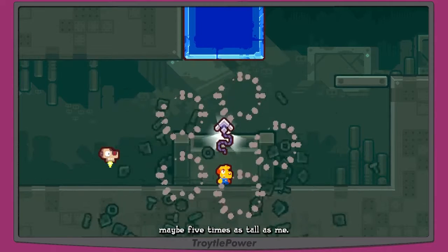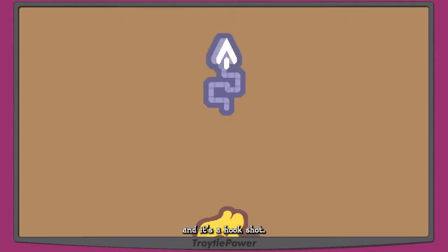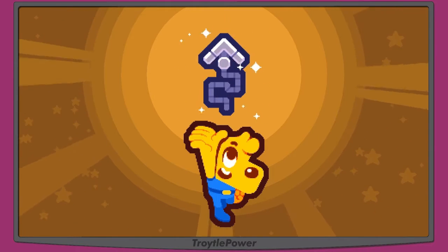His name is Null. We go to open the big chest — it's like four or five times as tall as me. It opens and it's a grappling hook — a hook on a rope as opposed to a hook on a gun.